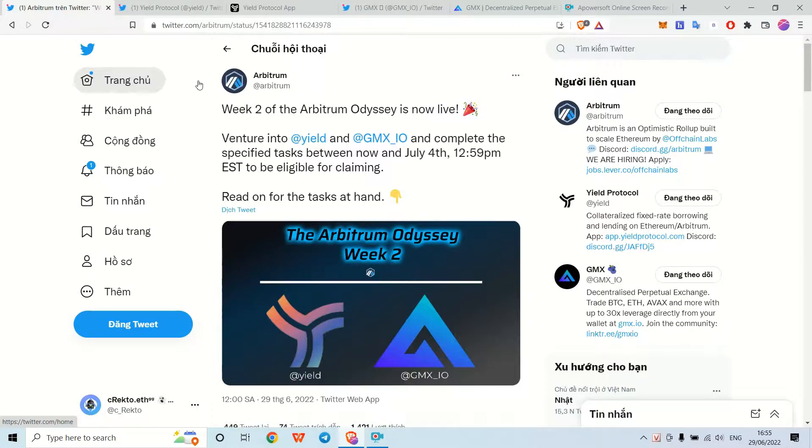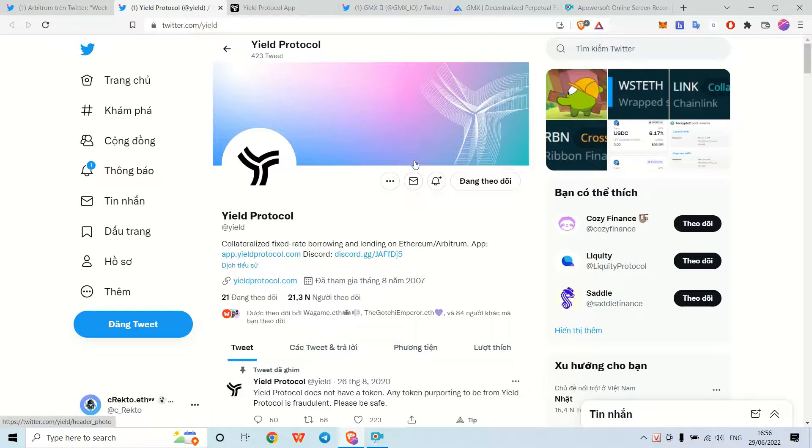In week 2, you will have the chance to explore two protocols in the Arbitrum ecosystem: the first one is Yale protocol and the next one is GMX protocol. You need to complete specific tasks between now and July 4th, 12:59 PM EST time to be eligible for claiming. That means you have one week to complete all the requirements to receive your reward. Let's start with Yale protocol.